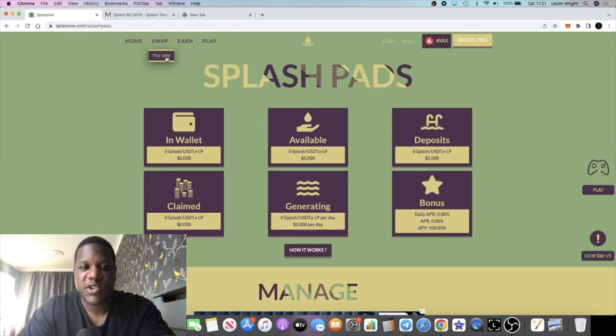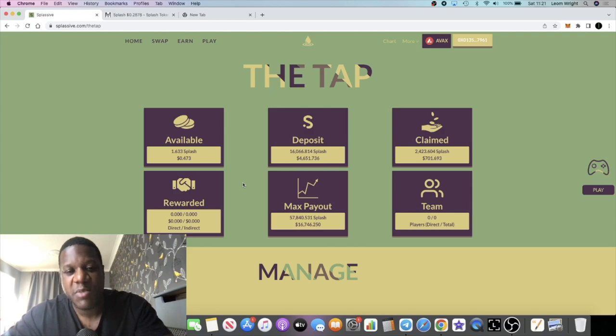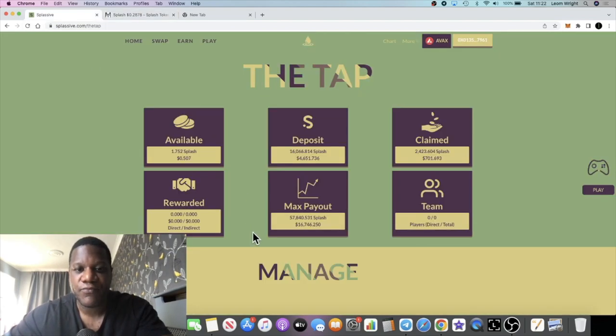Personally I'm just building up my taps and increasing my position there — that's just what I want to do and I have no plan to go into the Splash Pads. I do see the benefit in it: it strengthens the price because it's paired with USDTE, and it's probably less volatile as well because of the pairings. When the market cap and liquidity are down it's more volatile, so some people might prefer the Splash Pads — you probably get about 25% less volatility by pairing 50/50 over there.